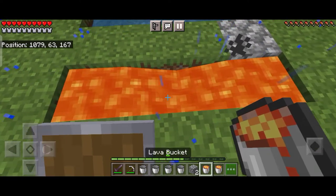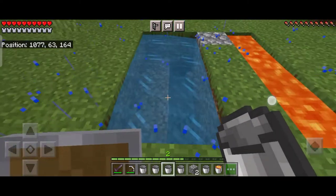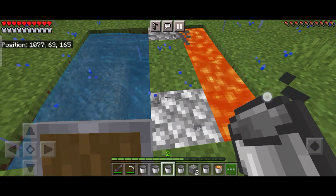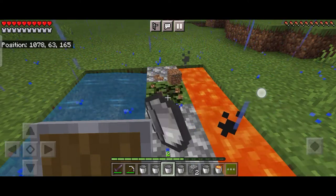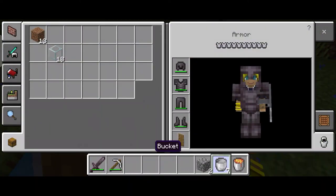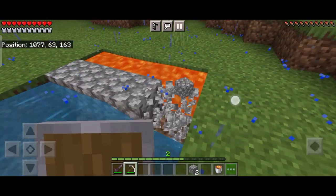Just make sure you always dig the second block of that pit one block deeper, so that the water doesn't go straight and make obsidian — it goes downwards and lava and water mix to form cobblestone.